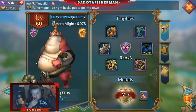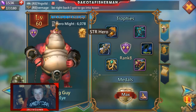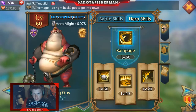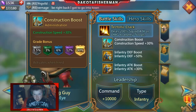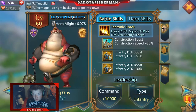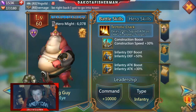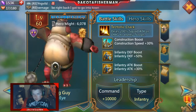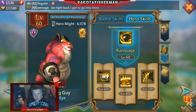We're covering the Big Guy, also known as One Eye. He is one of the best tanks in the game and an STR hero. He has 30 construction speed when legendary and a 200 squad attack, which is pretty average. He is an infantry hero, so he adds infantry defense by 50 and squad attack by 30, which is pretty decent.